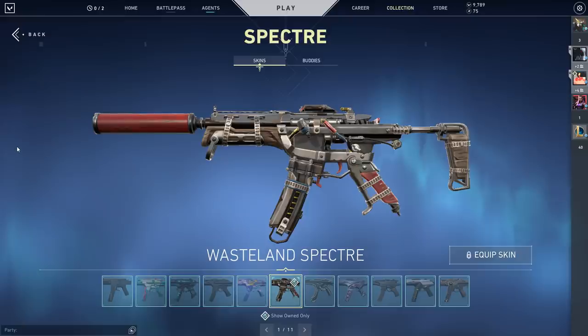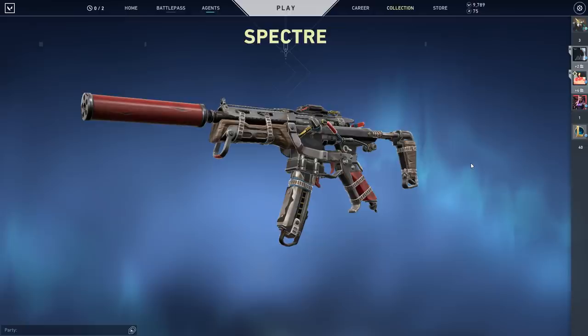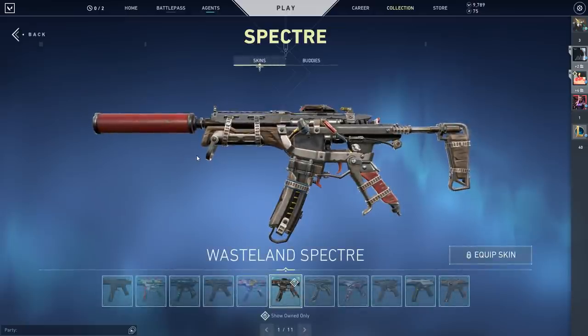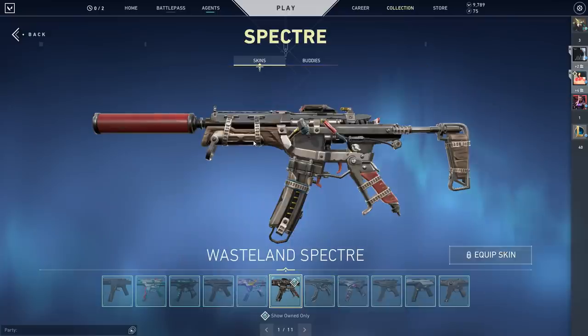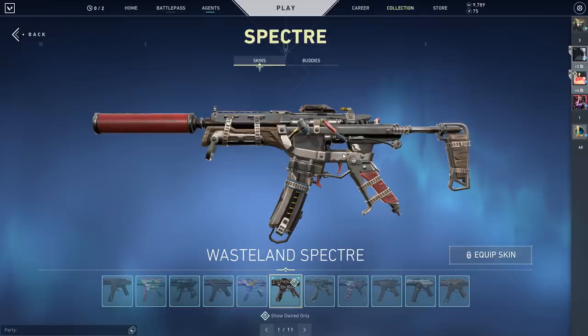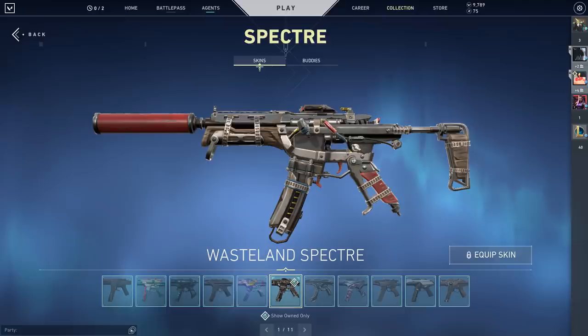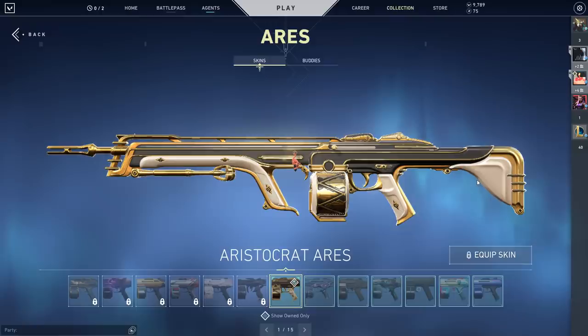The Wasteland Spectre — this one is interesting and I do have real info I can give you about it. There was actually a bug with the Wasteland Vandal where it gave an unfair advantage to players playing against people who had it. I don't know specifically what it was off the top of my head, but I'll do some research and include it on screen for you. To my knowledge, there was some sort of issue — like clipping through walls or being a lot easier to see — making it a pay-to-lose weapon. Obviously that's no longer a thing, it's been patched — this was like a year ago. But that's a fun bit of information. I personally really like the Wasteland skins and I'm incredibly excited to be getting these. And last on the list is the Aristocrat Ares — I might as well have the Sentinels of Light one equipped.